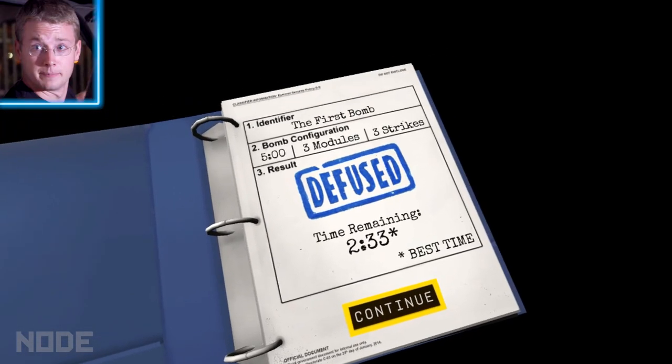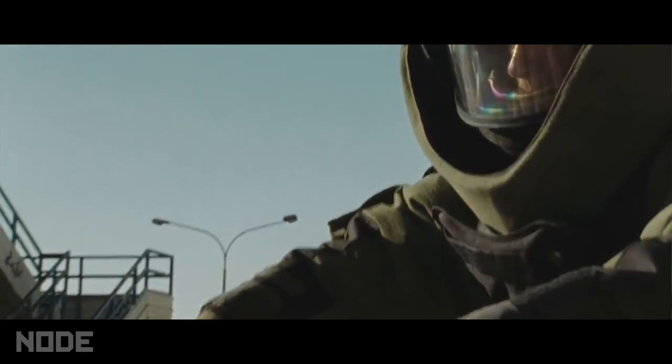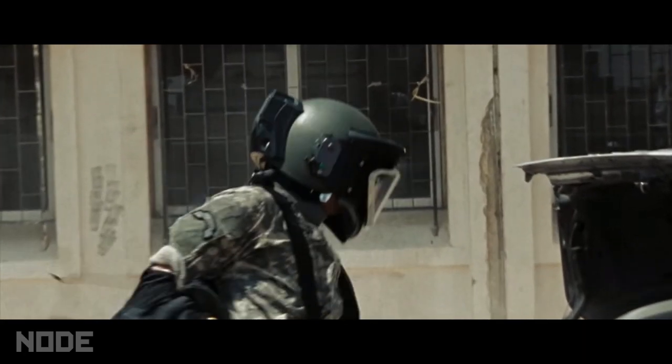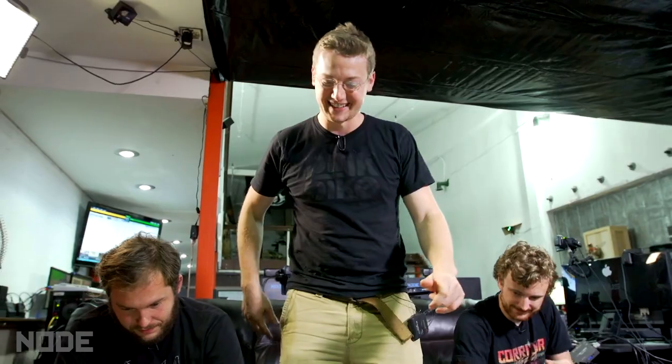Dude, we are awesome at this game. We should join the police force — we should join the Hurt Locker. Don't talk too soon because you're about to go disarm more. I didn't even put my bomb defusal suit on because I knew this was a biggie. It's like that scene in the Hurt Locker when he starts taking his stuff off — 'if I'm gonna die, I'm not wearing this thing.' So is this just like a hotline? People calling because they have bomb problems? Yeah, bomb problems.